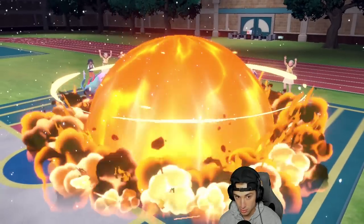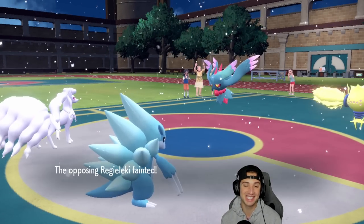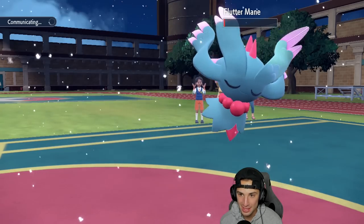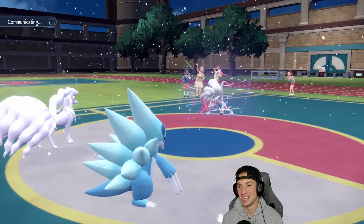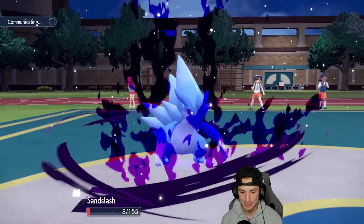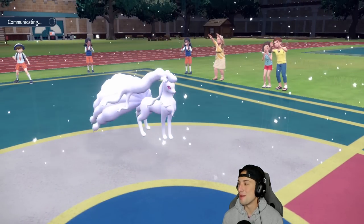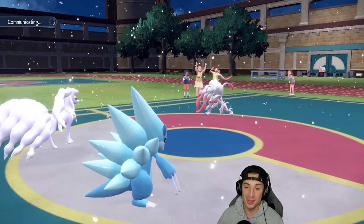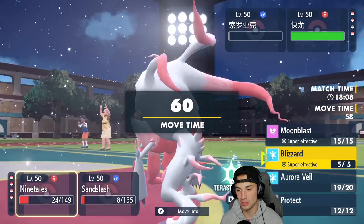Regieleki could just Thunder Wave me and slow me down, letting Flutter Mane get going. I'm just looking to set up Aurora Veil and get off the damage. Then out of nowhere it explodes turn one! Wait — is that Zoroark? It is Zoroark with Illusion! We bring it down to Focus Sash. I always forget about Illusion. We still get off Aurora Veil though — solid turn. Illusion always gets me, I've got to start remembering.